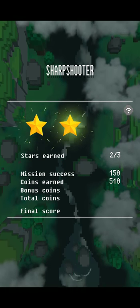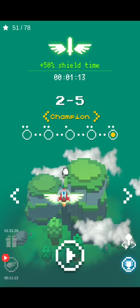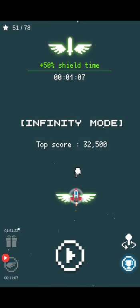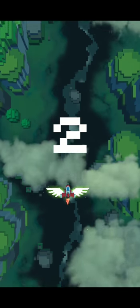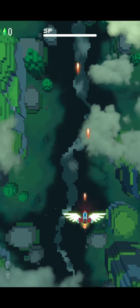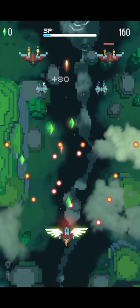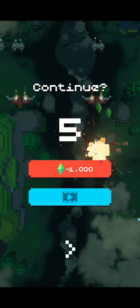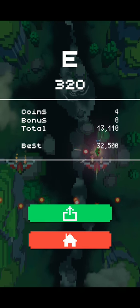So you can basically see the mechanics of this game — you shoot, everything goes boom. I'm not sponsored, by the way. We're just going to try infinite mode once. My score is 32,500. If any of you watching have a score better than me, then you're awesome. Let's do this. I died already. I got an E. What is that? Okay, I got an E. Yay.